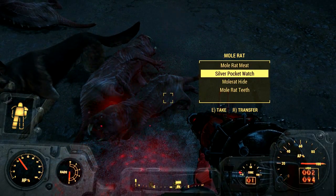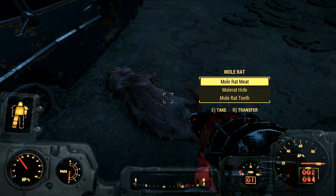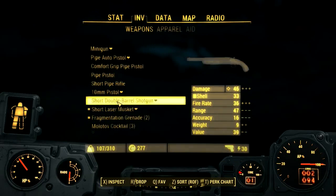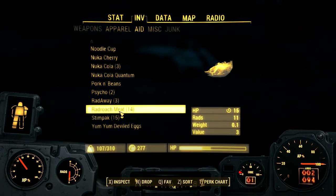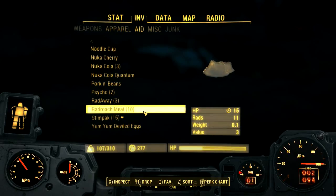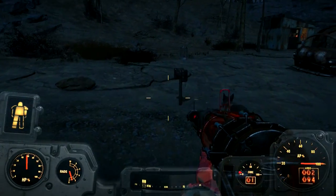It's over — pocket watch. I'll just take the meat. It also tells you your HP down here, which is awesome. Let's start eating some of this rad roach meat. Get some radiation in our body — it's always good. Healthy.